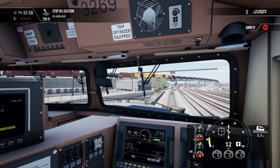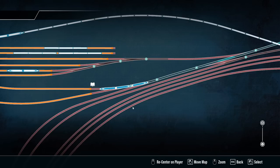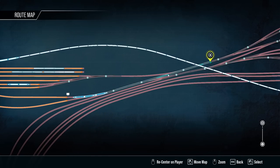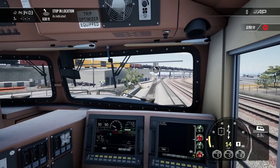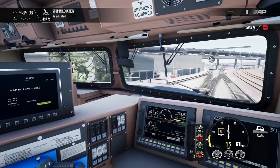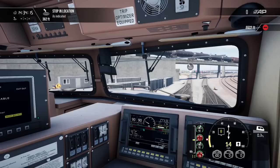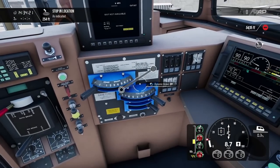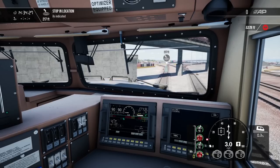You can also do track switching from the game's map mode — if you press M again, you can see where the train is and switch the junctions from inside the train if you don't want to do manual switching. This saves you time, or might be easier for some people who don't want to walk around. For example, on a PlayStation it might be a little harder to navigate with a controller.